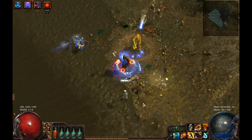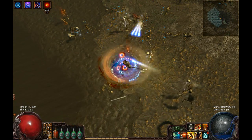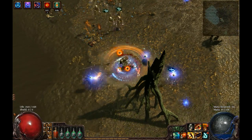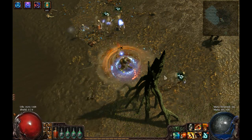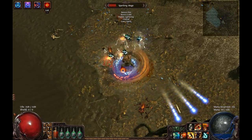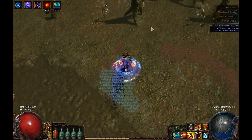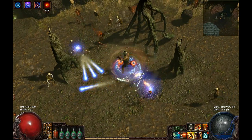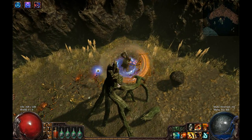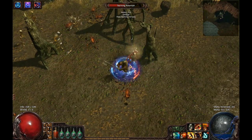That announcement made me think of all the other potential huge changes coming up with open beta. I know for a fact that Phase Run is going to be removed from the game once open beta hits, and instead you now have these flasks called quicksilver flasks which increase your movement speed when consumed. It works the same way that Phase Run does, except the skill itself is being removed. It will be redesigned and added back in later in the future, but we probably won't see it for quite some time. So yeah, that's another big change coming up with open beta.